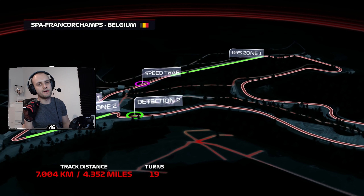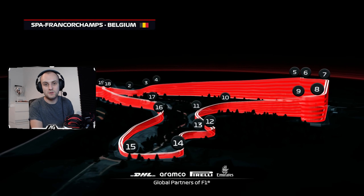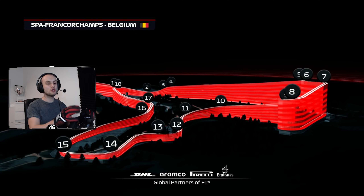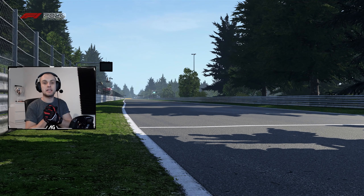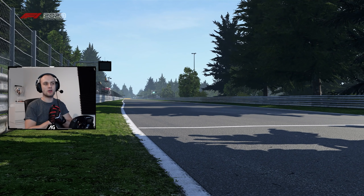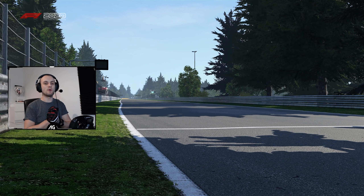I've actually tweaked the gear ratios just so we can go particularly fast in a straight line. I've done this before on F1 2019 and it was good fun then. I thought I'd try it on F1 2020 with the improved handling model. Let's give it a go. The first track is going to be Spa and then we're going to get into some Baku — both tracks with very, very long straights. This should be quite fun.